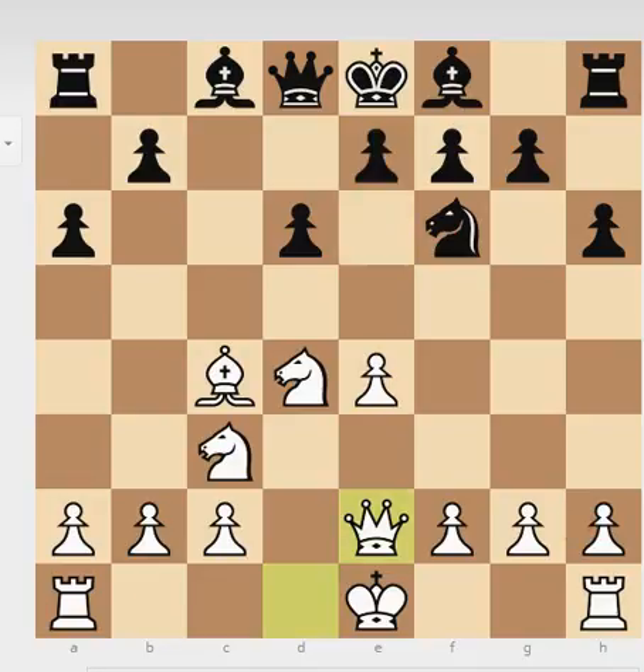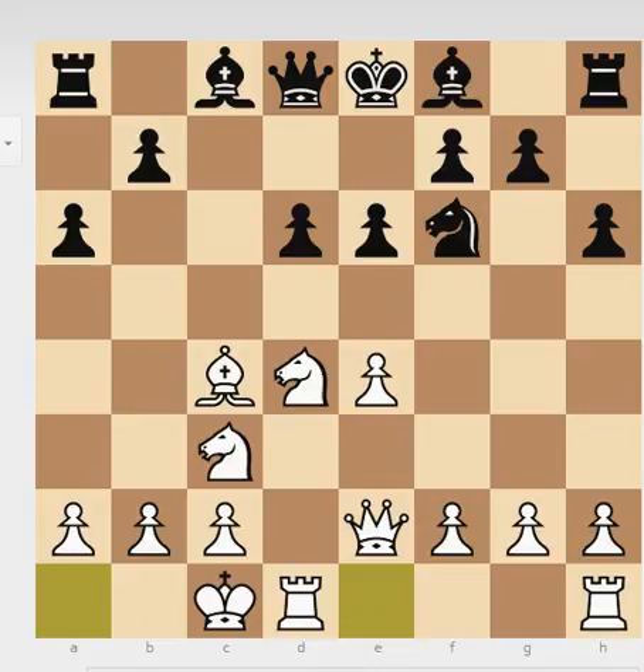Here Black played e6. He could have played e5, which is a little bit better, or another idea would have been to play Qc7. The problem with e6 is that you block your bishop — this diagonal is blocked now. But nothing happened; it's still theory. White castles long and Black goes for Qc7. This is a standard setup.